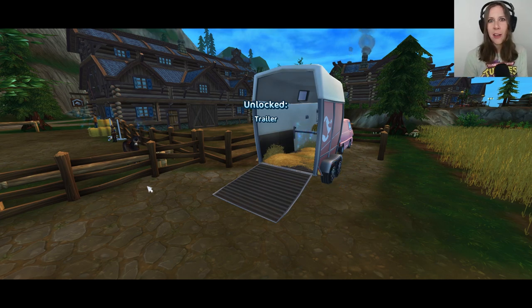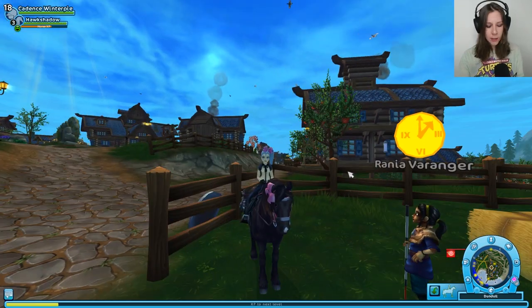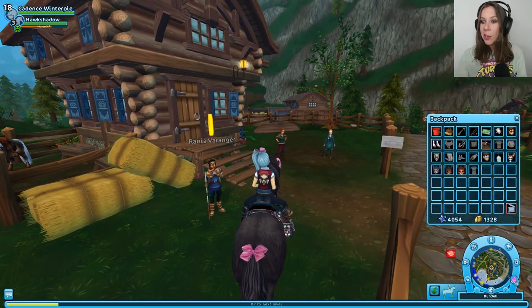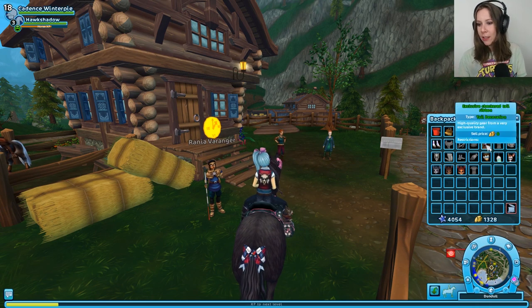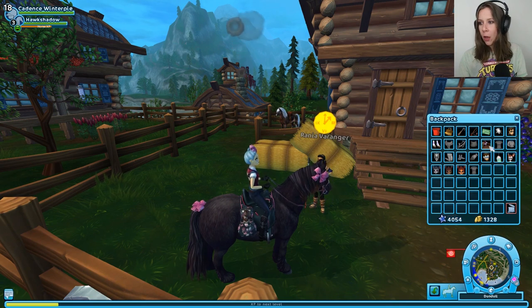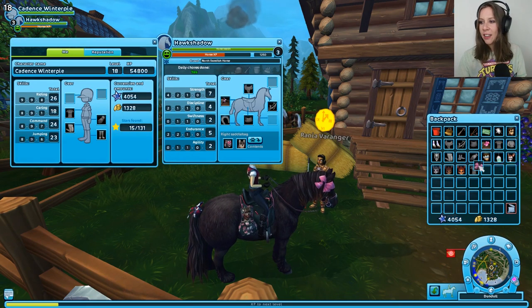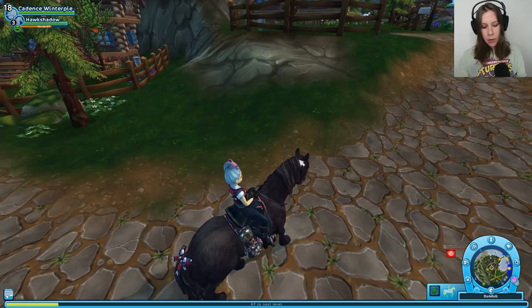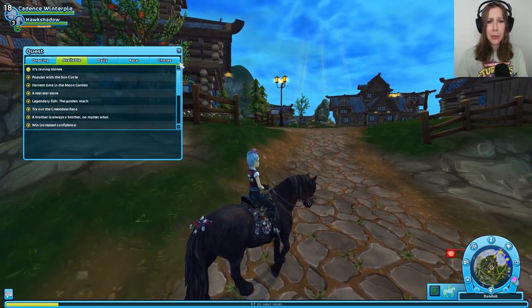I unlock a trailer reward and get a vest with a cool wolf design on the back — and a matching bow! Completing the quest unlocked even more quests. There are so many I don't even know where to start: the Jorvik Rangers need volunteers, and Miss Fox is at the Cuddle Cottage.